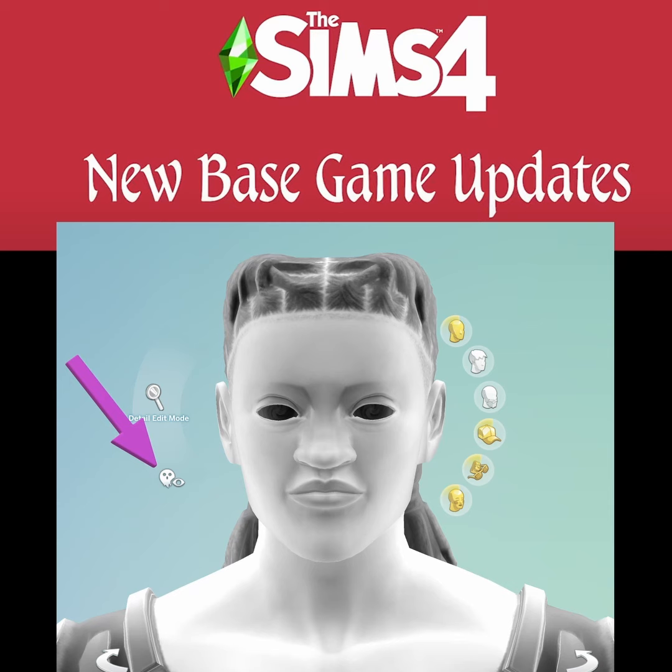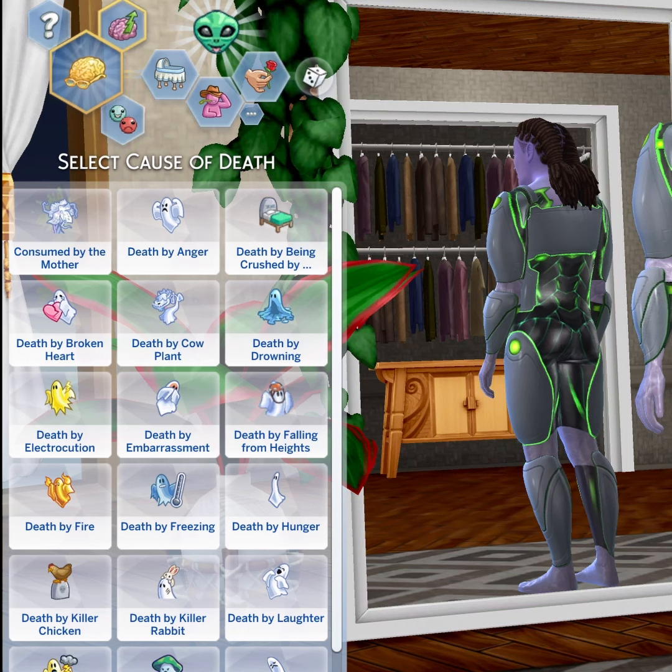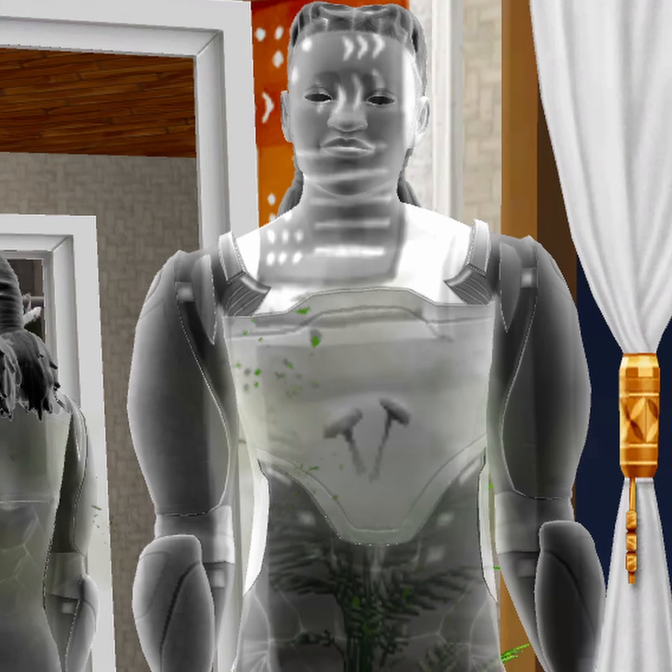These are the new Sims 4 base game updates that arrived today and we've got some exciting news. You can now change your living sim into a ghost by selecting the cause of death, which is located to the left-hand side above the aspiration.